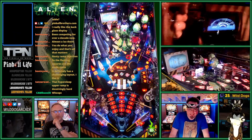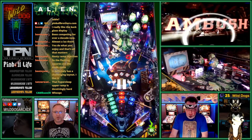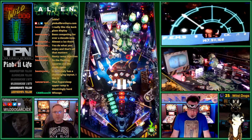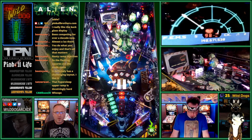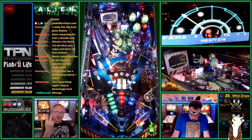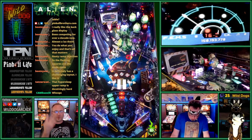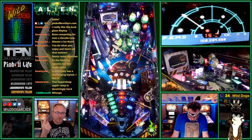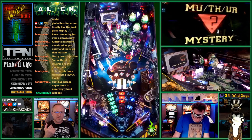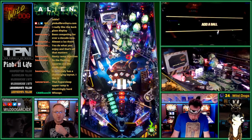Now he's gotten Save New Multiball — he completed the xenomorph life cycle twice. Those are the rectangular green targets in the upper part of the play field. You have to do them in order: egg, face hugger, chest burster, and the xeno target is the fourth. Do that twice and you light and activate Save New Multiball.